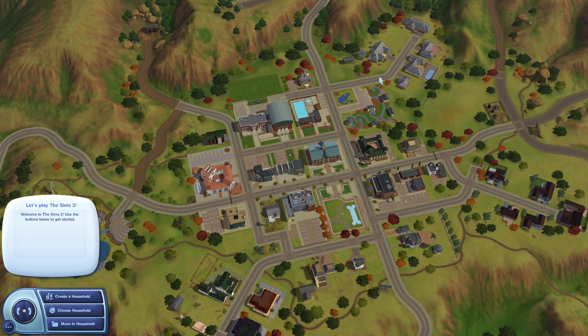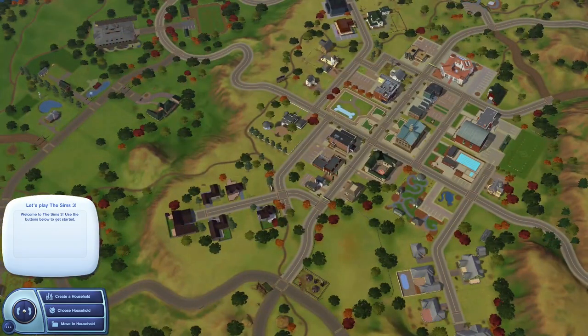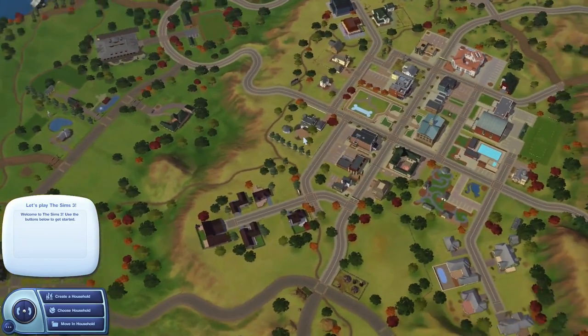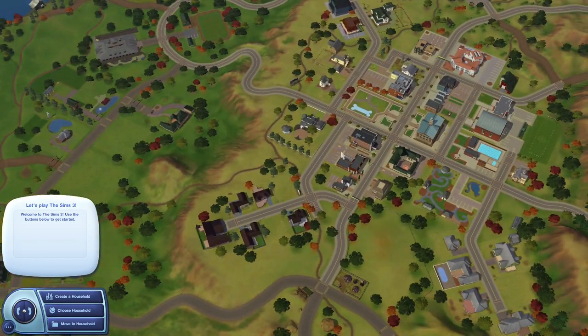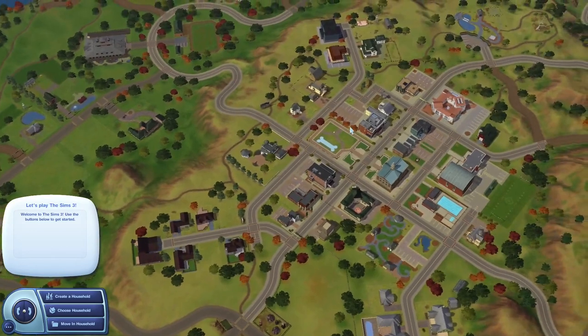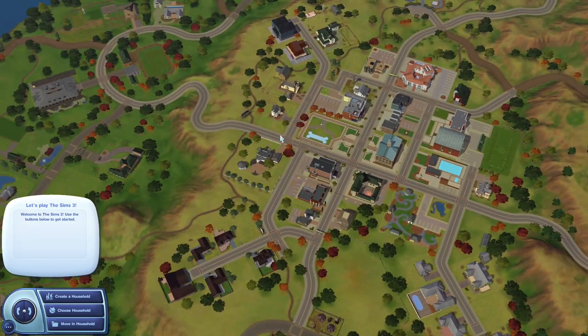The house that we are going to be building, I actually built off camera once before and I did it all off the top of my head — there's not going to be a reference picture in the corner or anything like that. I already have the floor plan laid out and took pictures of it on my phone, so this should be a very simple process. We are in Appaloosa Plains and we're not going to need a very big lot for this.